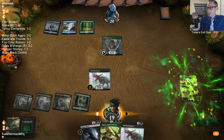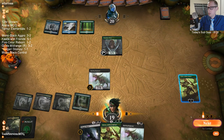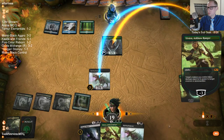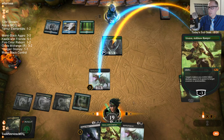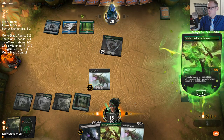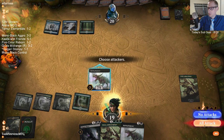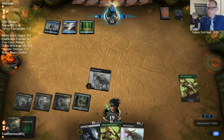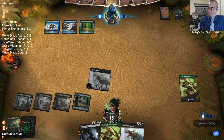It didn't do anything there. Is it like instant-speed bounce? I guess I could kill the Landwurm Elf — I guess I should do that. I guess maybe I should have just played the Plague Mare to kill the Landwurm Elf. I was planning on just doing the tick up, tick up, but then realized — I guess with Cavalier Thorns — yeah, I should have just played Plague Mare this turn.